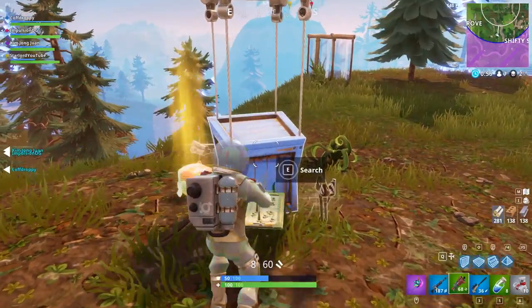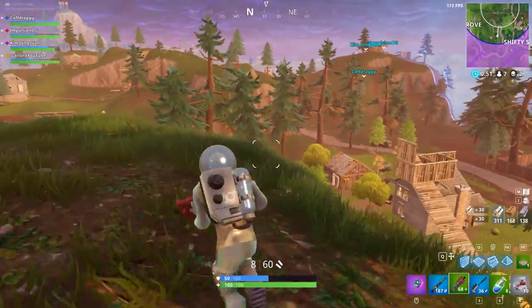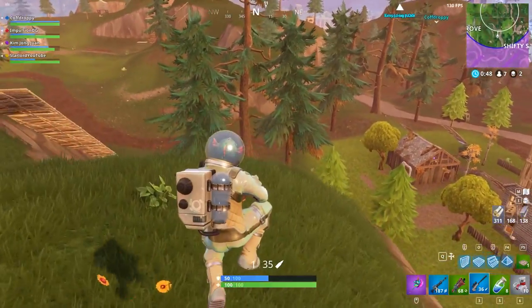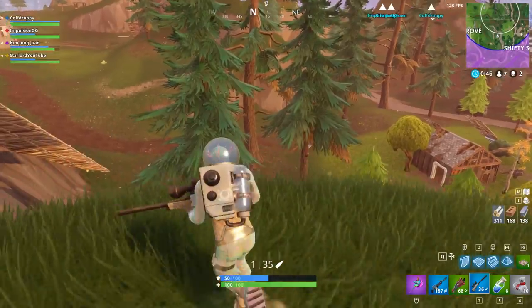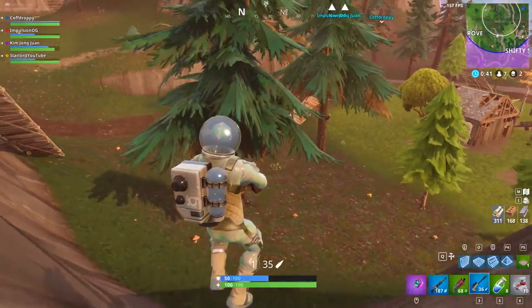There is most likely going to be a brand new female skin called Pajama Party or something along those lines, so that's something to look forward to. They also revealed there is going to be a brand new skydiving trail that will have toilet paper on the bottom of your feet as you skydive down, which should be pretty fun.